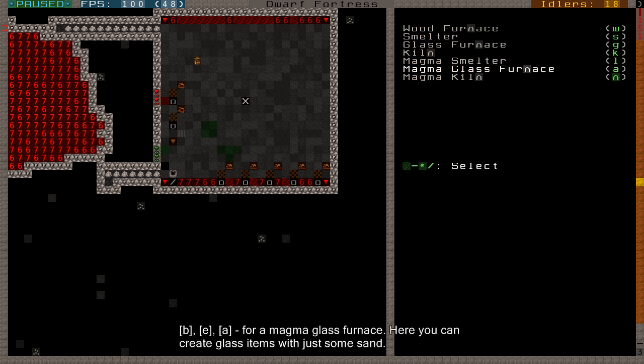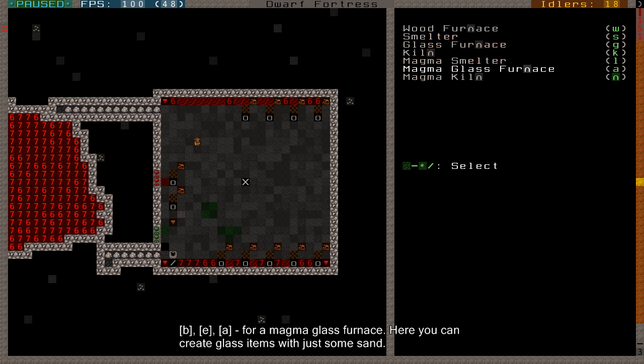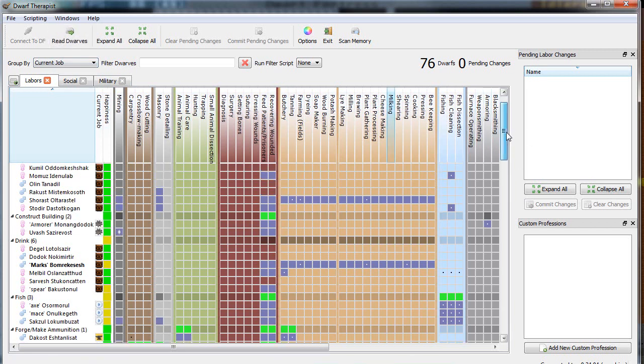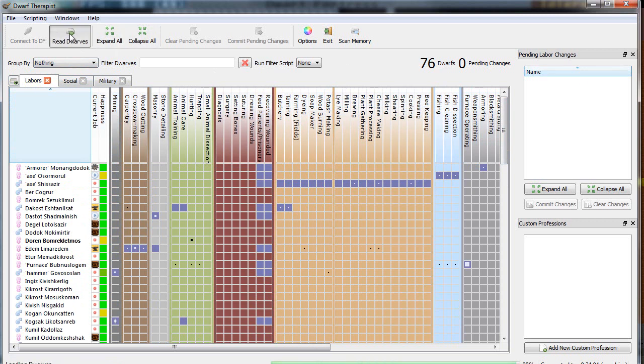There's also glass forging - that's maybe more for trap making. Let's build glass furnaces along this top row since I want a lot of glass forging later. Now the shops need to be built. The stone detailing dwarf has been missing for a week - he's dead, he's been melted. My dwarves are already doing some of the jobs. Let's take a look at the Dwarf Therapist since forging is very dependent on skill.